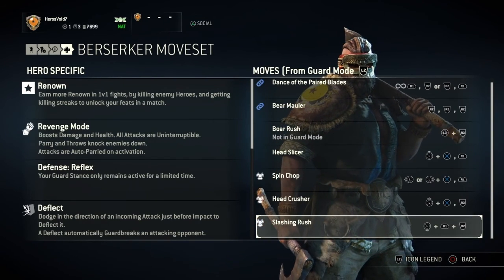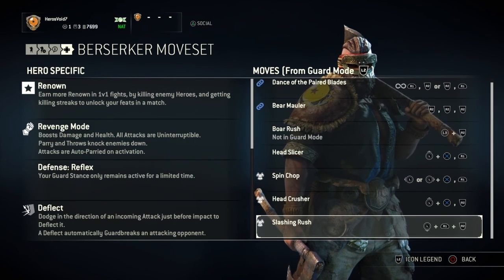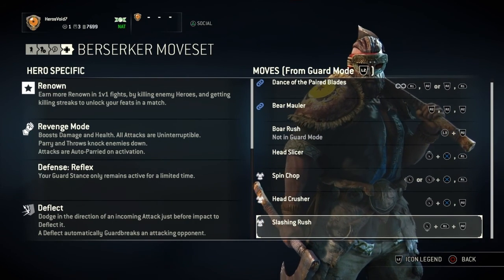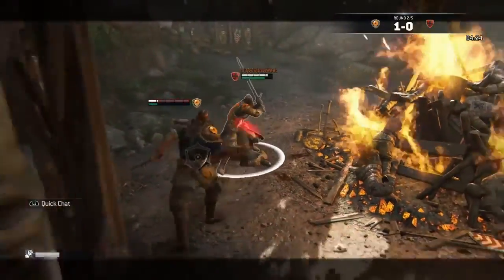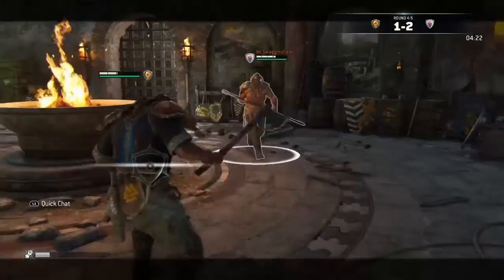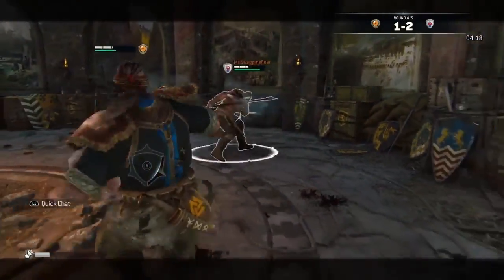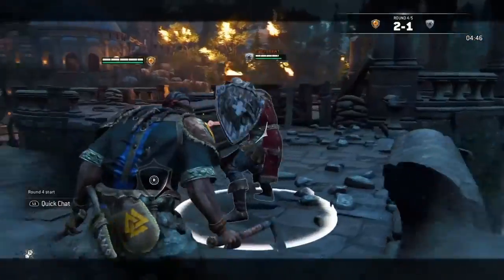The final move in the Berserker's arsenal is the Slashing Rush, which is his area attack, utilized by using the light and heavy attack simultaneously while pulling back on the left stick. You do a 360-degree attack while moving backwards, so it's great for escaping situations where you're being overwhelmed. You can also use it as a forward attack, which I'd advise doing more often — it does a good amount of damage before they realize they have to block.